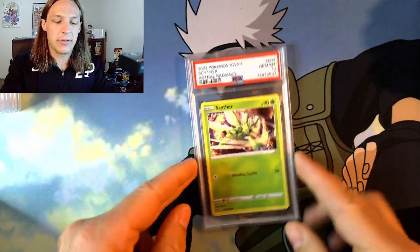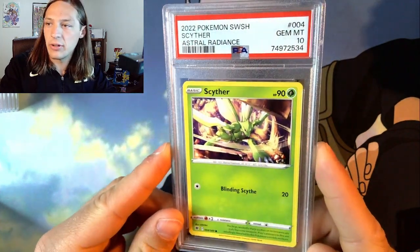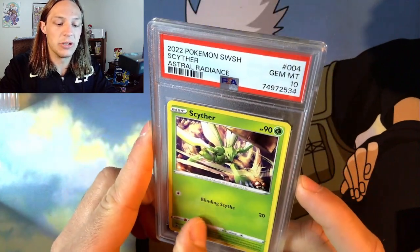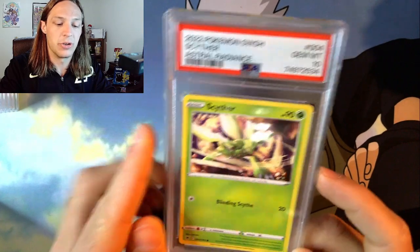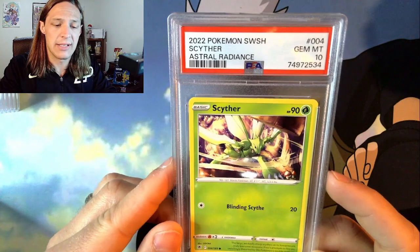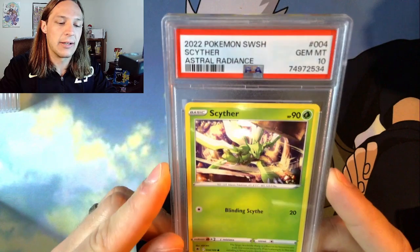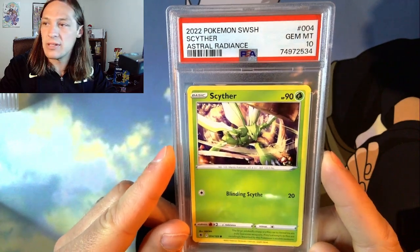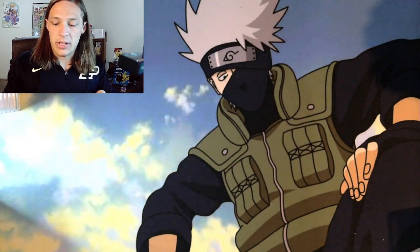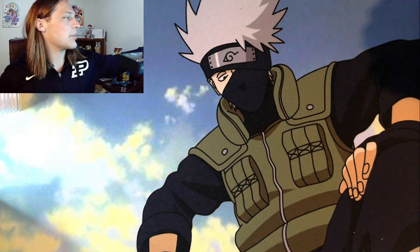We're ending off on a PSA 10 Scyther — this is the Astral Radiance common. Shout out to Professor Oak, who sent me this in a free care package a while ago. It's always awesome when somebody helps you build out a collection, because you're able to derive more meaning from the cards. I like to find meaning in the cards I'm collecting, and the fact that a good friend gifted me this means it's staying forever. Mad respect to anyone completing a set registry — it can be tough.